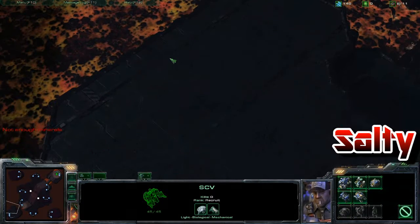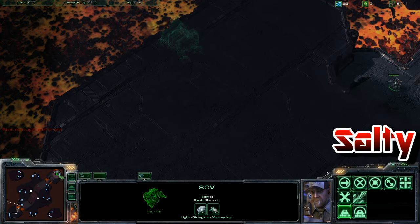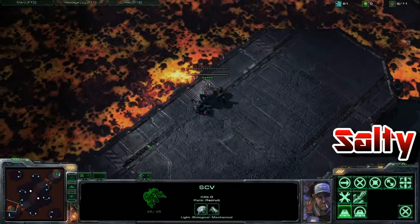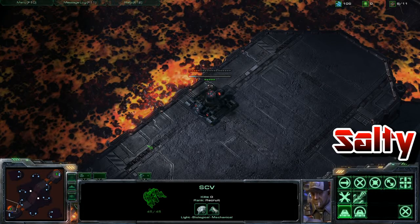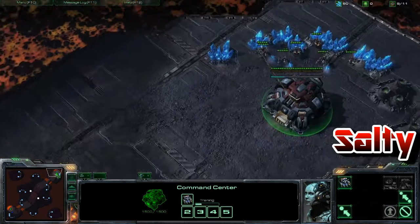So you go to his base, you put down a barracks, and you put down a supply depot. About a third of the way through that barracks completion, you should be putting down that first supply depot. Then as soon as the barracks finishes, you just pump marines and put down a bunker behind your opponent's mineral line.